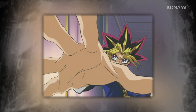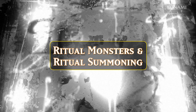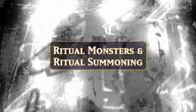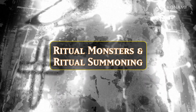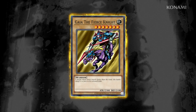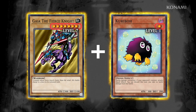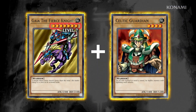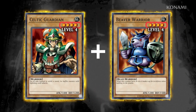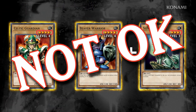This is called a Ritual Summon. While most Ritual Spells allow you to tribute monsters whose total levels exceed the level of the Ritual Monster you're trying to Ritual Summon, you cannot tribute more monsters than are actually needed. For example, to Ritual Summon a level 8 monster, you could tribute a level 7 and a level 1, or a level 7 and a level 4, or two level 4 monsters — but not two level 4 monsters and a level 3 monster.